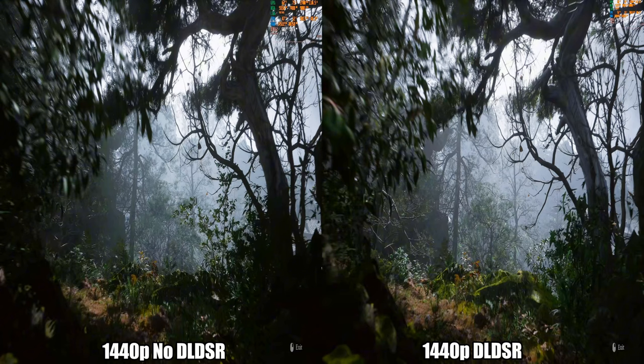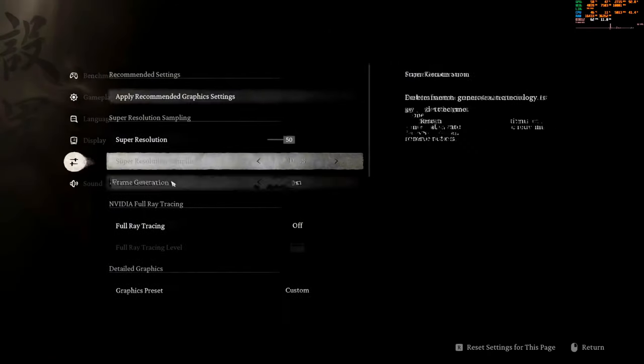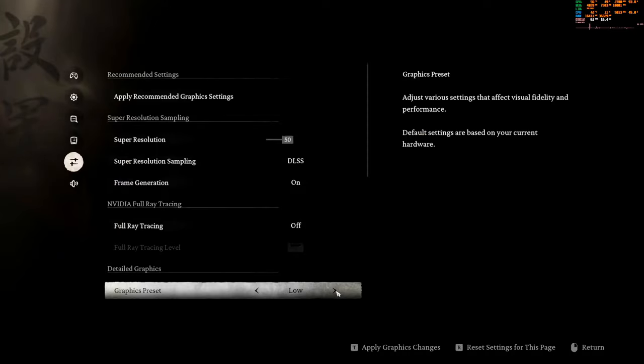Since I can't hold 120 at the settings I want at 1440p, I need to drop to 60. At 1440p high without DLDSR this card will stay around 80-something fps, but for recording I'm holding it at 60. Here I'll show you — I go into settings, it's at 50 DLSS, I'll hit medium, and we are using the DLDSR.